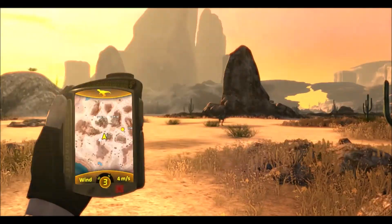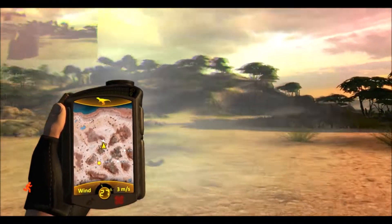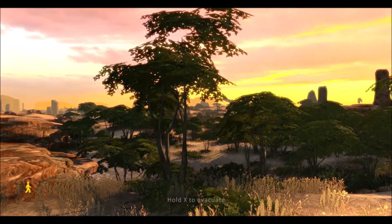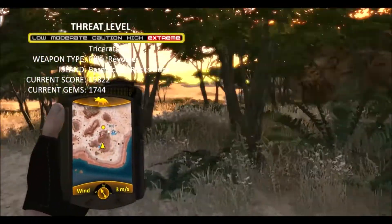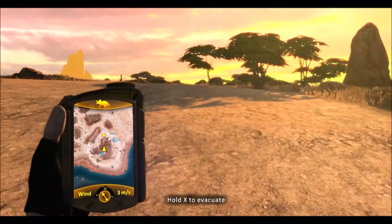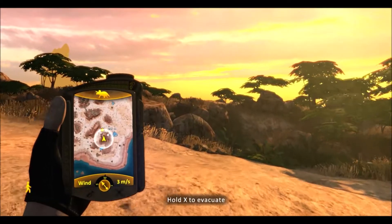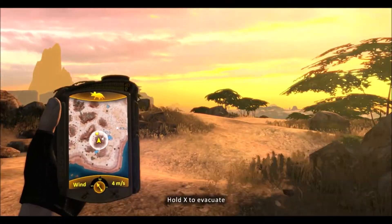Next segment, we will hunt the Triceratops for the final time. Now it's time to hunt the Triceratops for the final time. The dinosaurs on this map seem to be a lot easier to find than any of the others, which could be a good or a bad thing - it means you can find the dinosaur you want pretty easily, but it also means the dinosaur can easily come up and gnaw your face off. There's a Stegosaurus - I don't really need to worry about that.